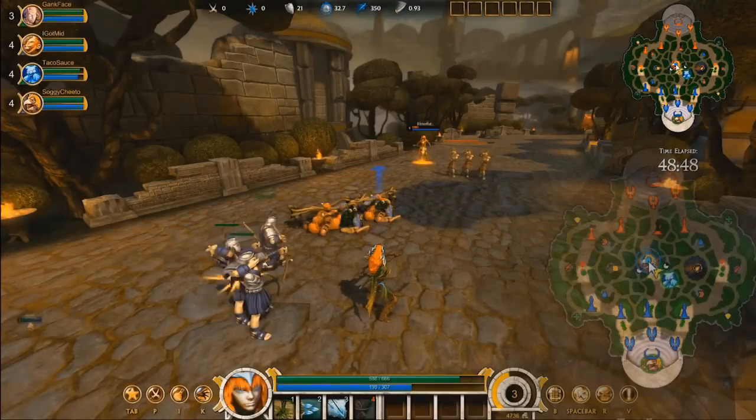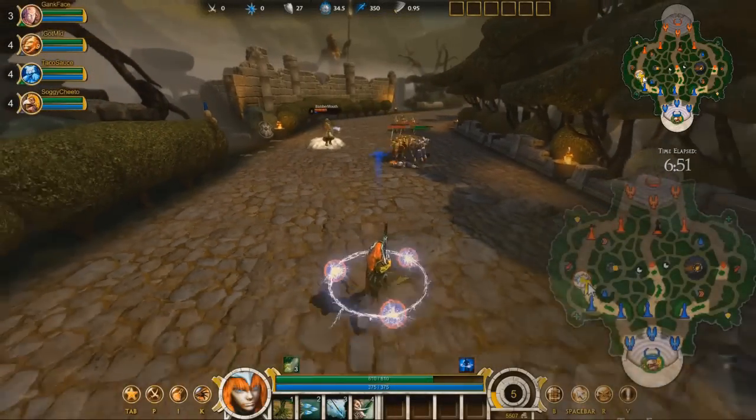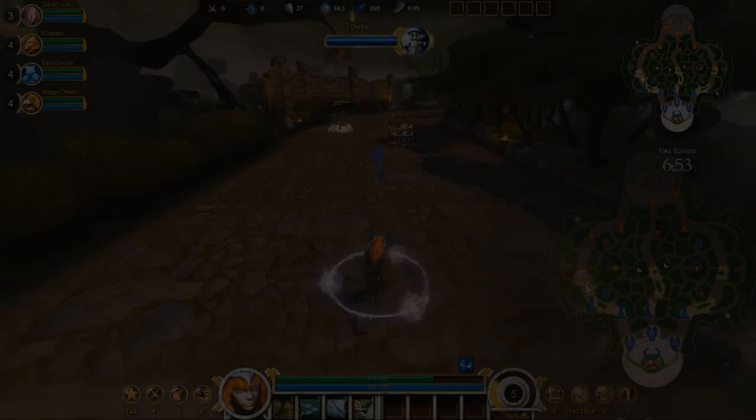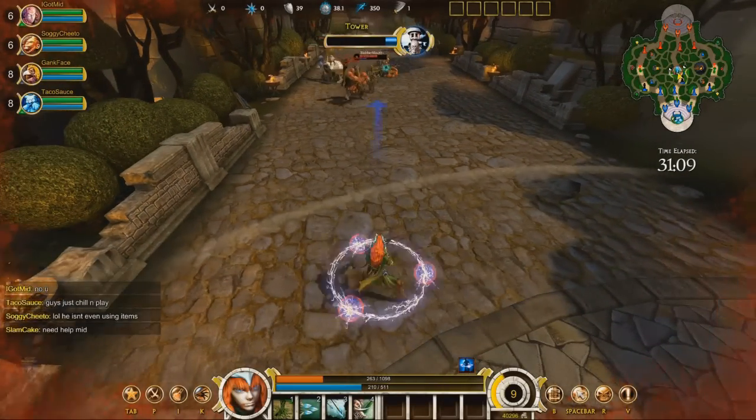A left click communicates opportunity — attack. A right click means danger — retreat. Finally, you can hit Enter and use freeform text chat.